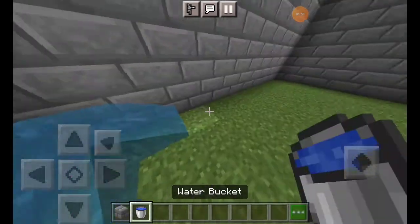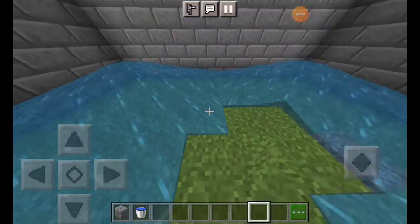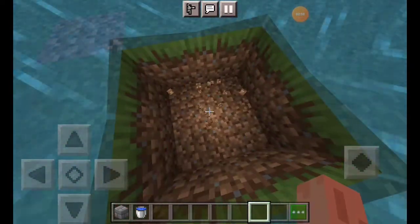You need a water bucket — here you can see I have a water bucket. Put one water bucket in the corner; there should be 4 blocks of gap, and then you have to dig a little below.